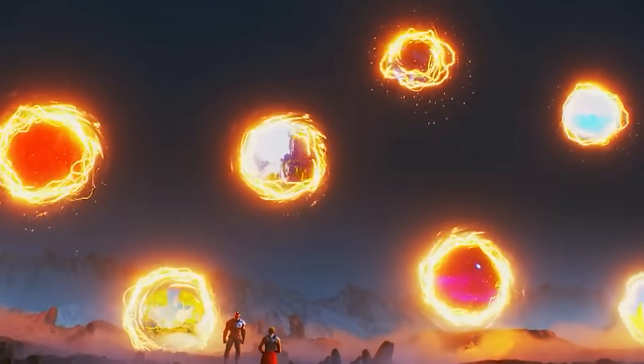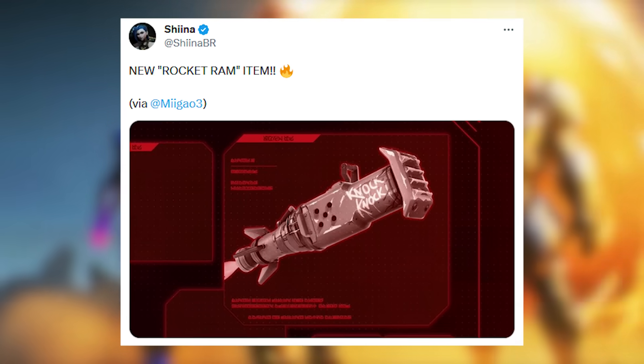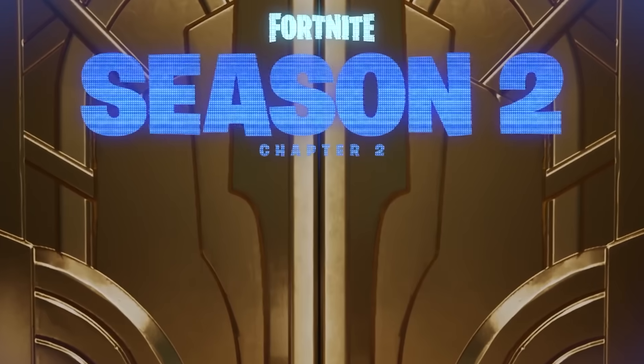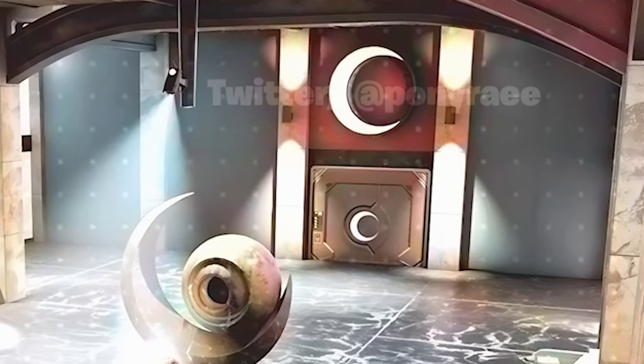Content creators were sent an image of a new weapon for Season 4 called the Rocket Ram, which looks similar to something used to break through locks. This could be required to open secret locks on the vault, as a fully colored teaser image confirms that vaults are going to be re-added in Season 4.